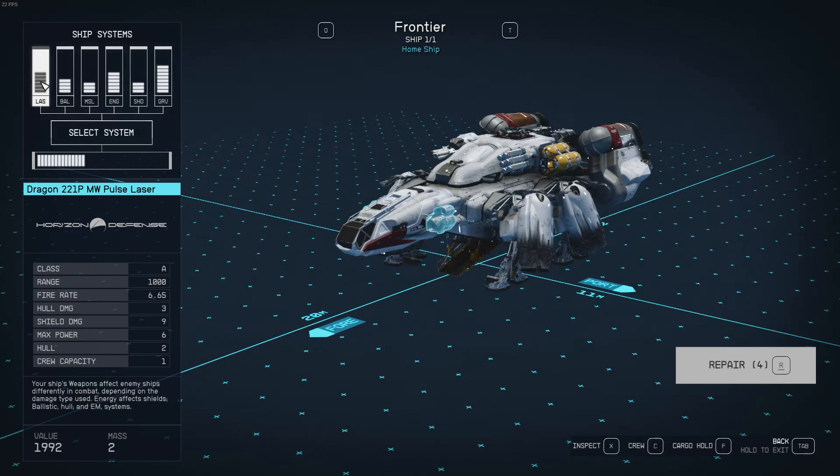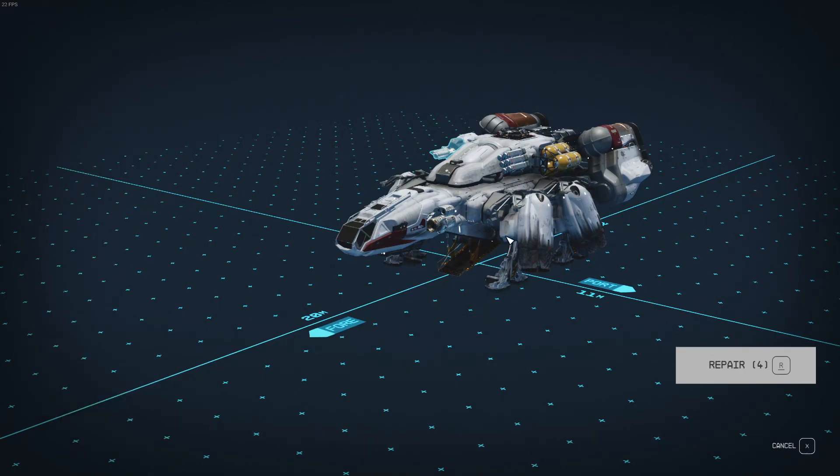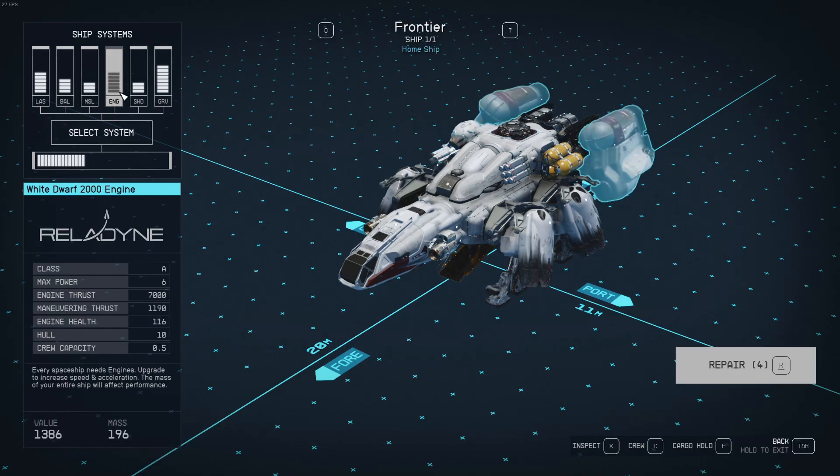Your ship's weapons affect enemy ships differently in combat depending on the damage type used: energy affects shields, ballistic affects hull, and EM affects systems. Mauler 104L cannon — as you can see, the laser does a lot of shield damage, 9, and the ballistic cannon does hull damage, 13. Missile launcher — 47 hull damage, 47 shield damage. Wonder how we fire the Mauler cannon. Then we've got the engine — White Dwarf 2000 engine. Very cool.